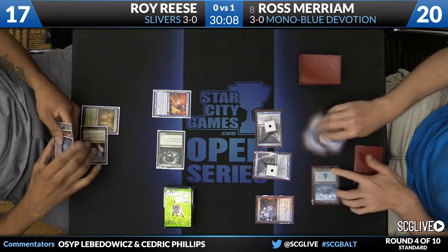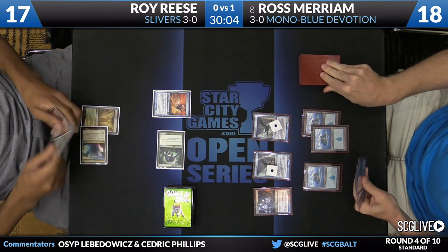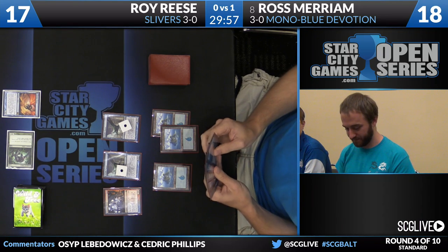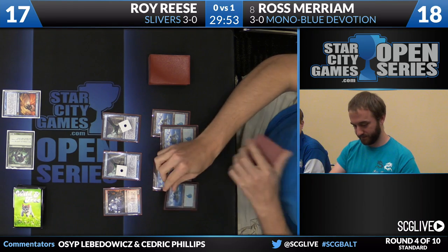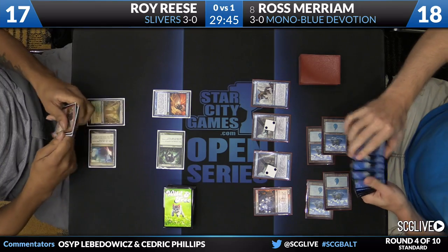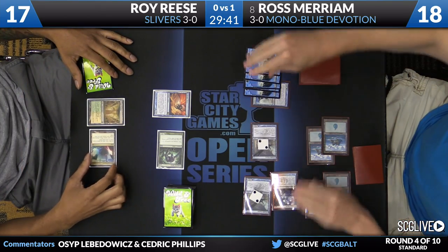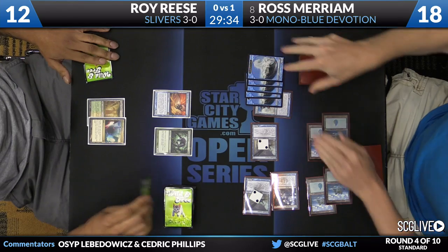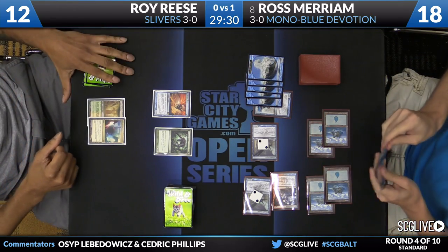Ross, you should know what Galerider Sliver is - you won a tournament with that card in your deck. So Ross jumps his turn. If this is Master of Waves right here, I have to imagine Ross just locks this game up. I don't think Roy even has an answer short of Banishing Light. There's Master of Waves. I feel like every time I watch Mono Blue, if they have Master on turn four, the opponent can't win. Unless the opponent has a Hallowed Fountain and a Temple of Enlightenment and a Watery Grave in play - then it's like, ah, big deal. That's going to do it. Ross Merriam is going to win this match over Roy Reese, two games to zero. Mono Blue Devotion has basically a really good matchup against anything that doesn't have Supreme Verdict in it.